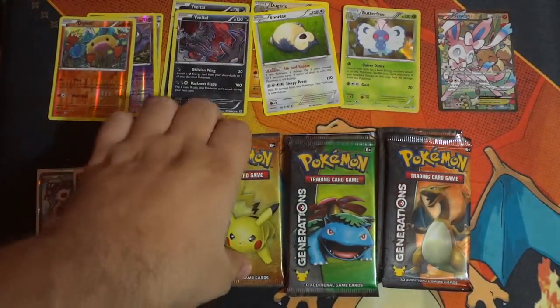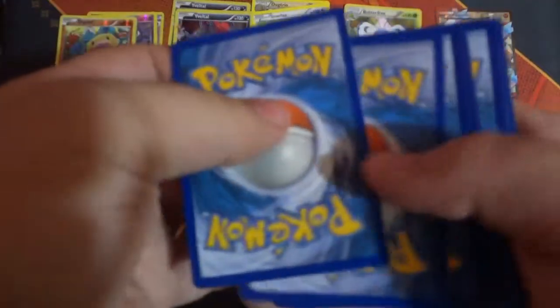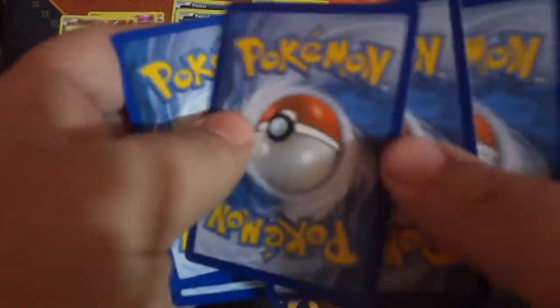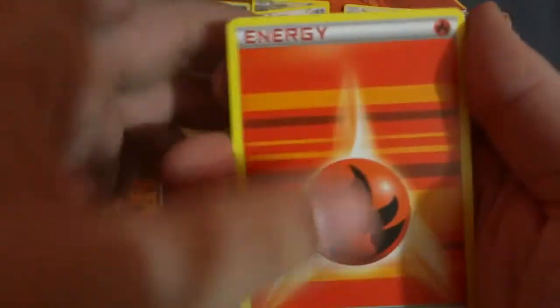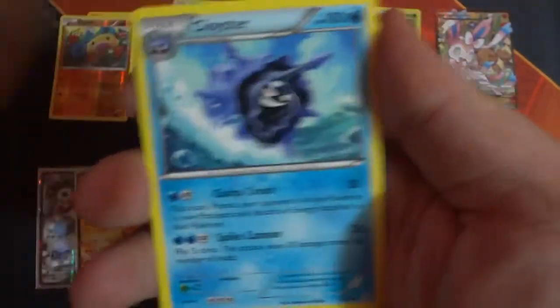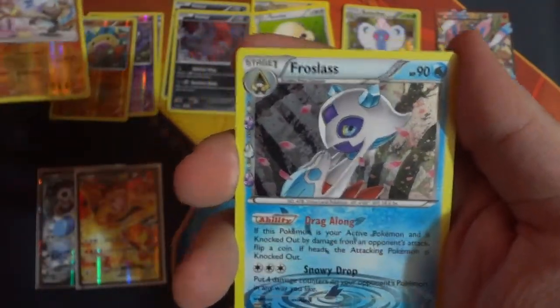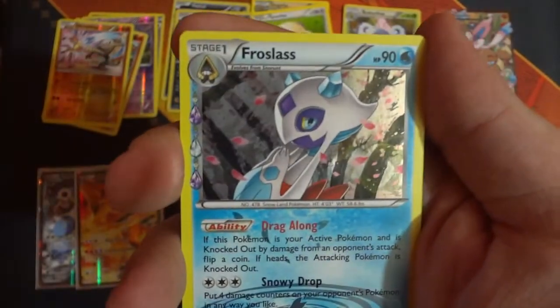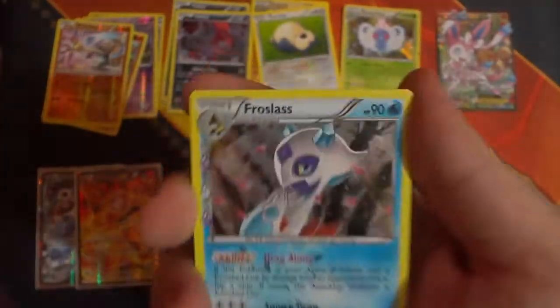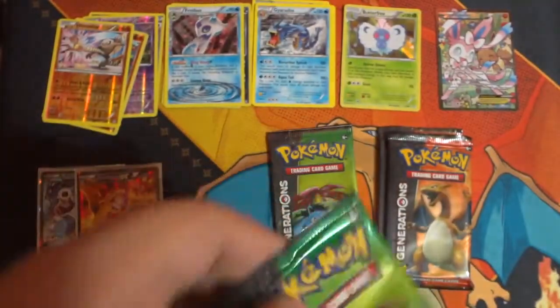Pikachu last pack — let's go. There are still so many EXs we need. Fire Energy, Geodude, Tangela, Magikarp, Wobbuffet, Cloyster, Metapod, Reverse Holo Hitmonlee, a Froslass, and a Gyarados non-holo rare. That is a Dangerous Pokemon right there.